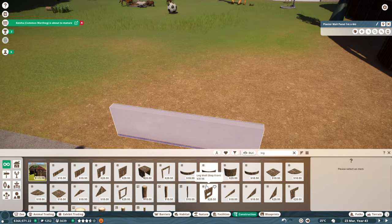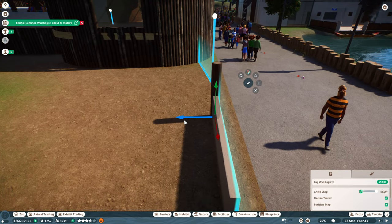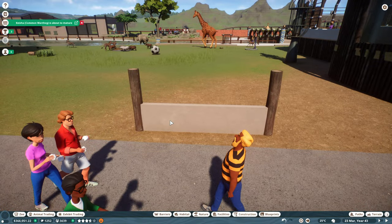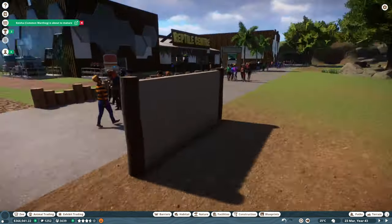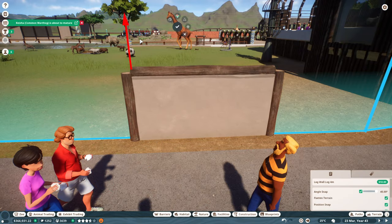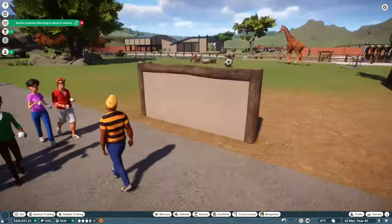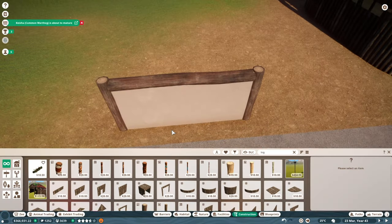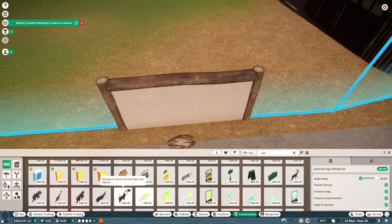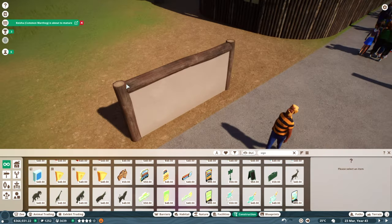We're using four by one meter plaster, and all we're going to do is put up some logs, then stack the plaster on top of another one, put in a cross beam — and this is our basic wall going all the way around this section of the habitat. Then it's just a case of duplicating that and moving it across. It's pretty basic and doesn't have much to stand out, but it gives us a nice flat canvas that we can add extra pieces onto.